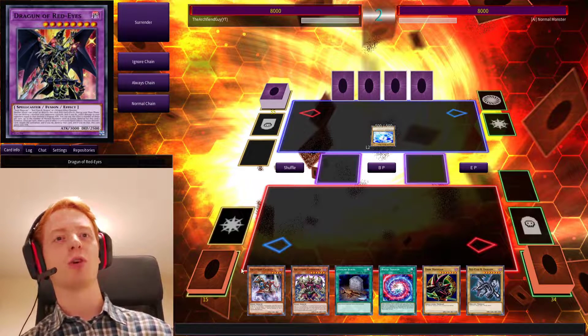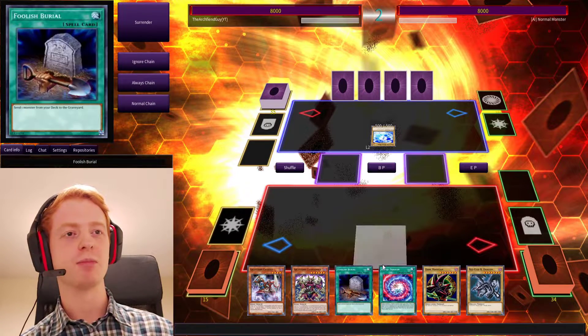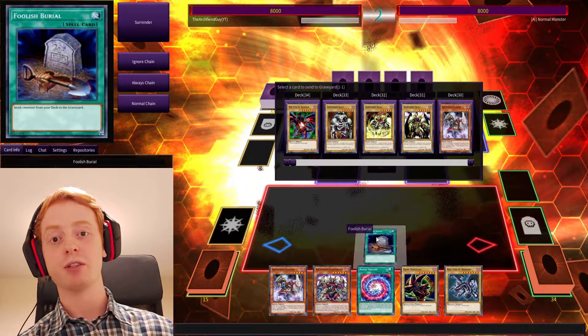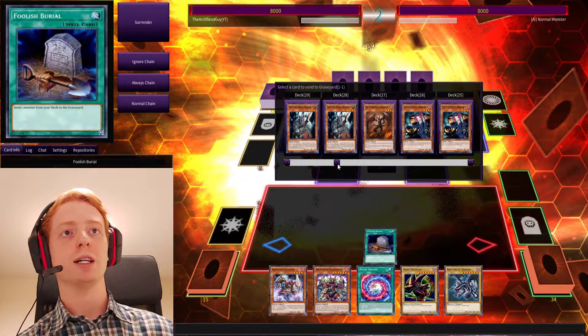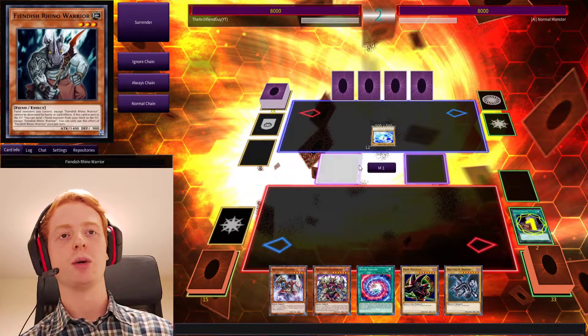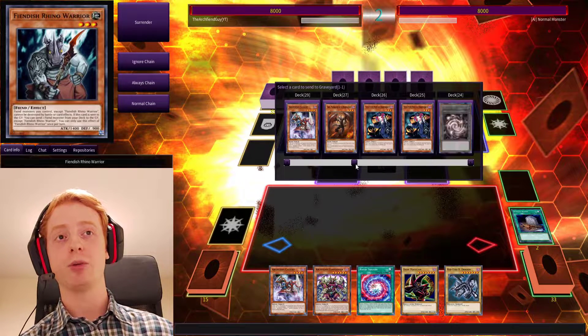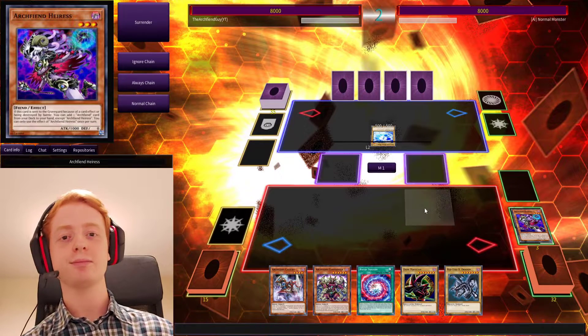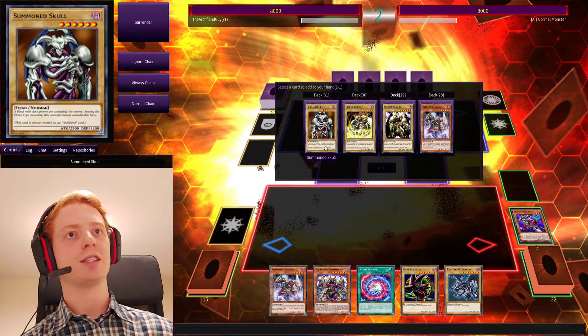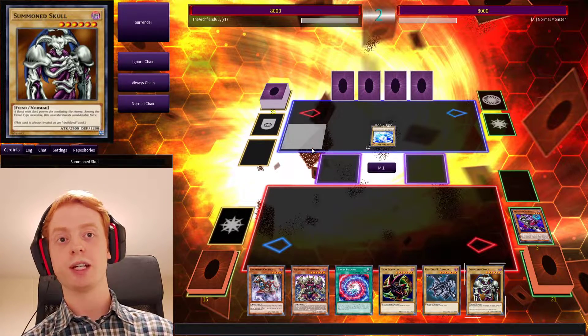So if we take a look at what we've got so far, this is a very simple combo that we can pull off — one of the easiest ones to do. You can use Foolish Burial, for example, throw a Rhino Warrior into the grave, and then we can put Heiress into the grave. That gets her effect, which allows you to search for any Archfiend that you like. In this case, we can bring Summon Skull to the hand.